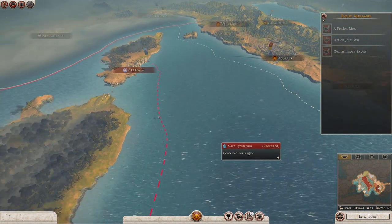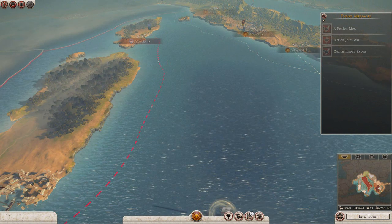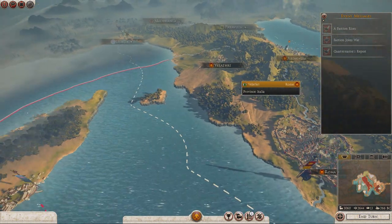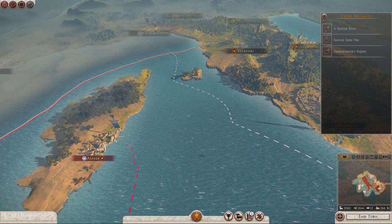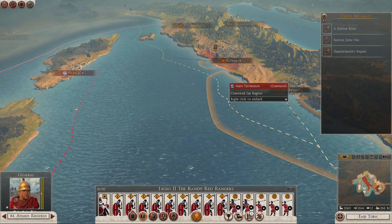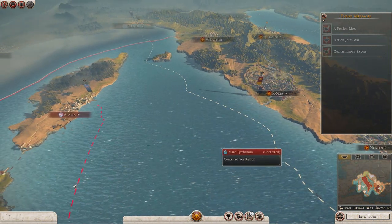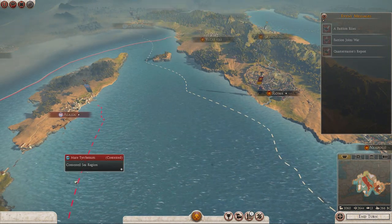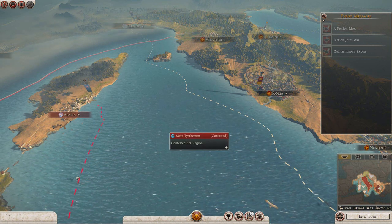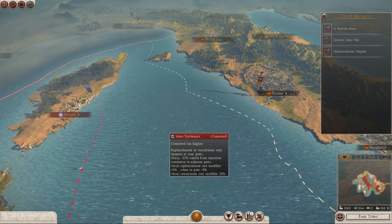Where has their army disappeared to? Where is the Etruscan League's army? I can't see it and it's making me nervous. It was there, it was a horde, and now I can't see it anymore. We can't do anything — I'm going to end turn, but that's going to be interesting. Next turn I'm going to need to try and find out where that army's disappeared to. For now I'm off, but I'll see you again next time. Thank you very much for watching.